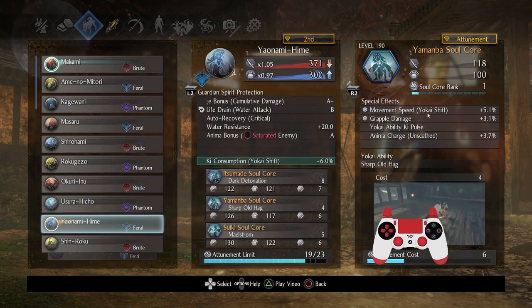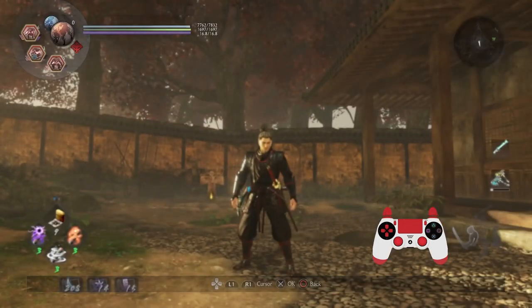Last but not least, I wanted a gap closer that was a quick cancel core — Yamamba is fantastic. It gives you a 50% damage boost for a few seconds. The grapple damage and movement speed in Yo-Kai Shift should not be underestimated. This setup is pretty powerful overall.